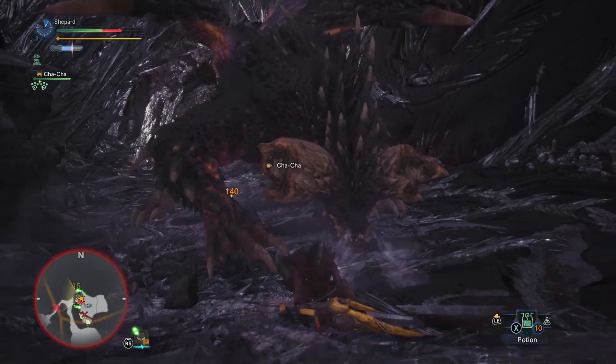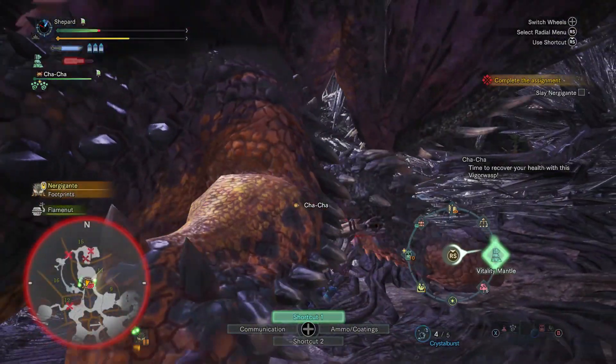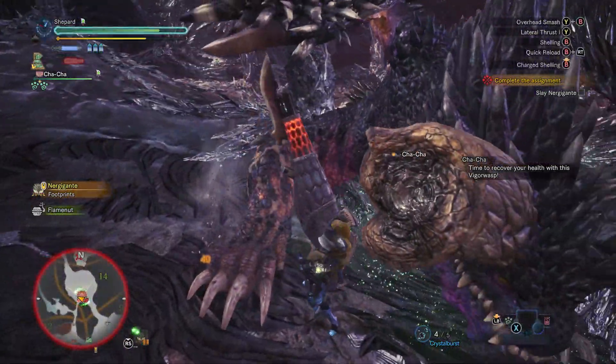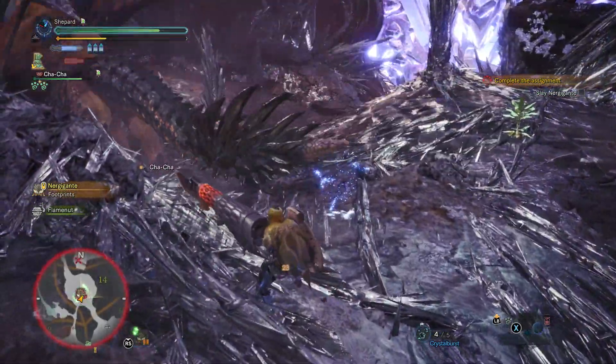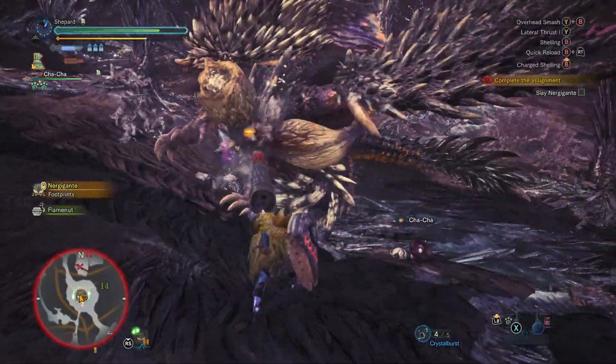Likewise, he has a very quick-moving Palm Slam that will track you. One of the most deceptively powerful attacks is his 180-degree tailspin. He'll roar and spin 180 degrees clockwise. You can use this as an opportunity if you're on the safe side to attack him, but otherwise make sure to get out of the way.